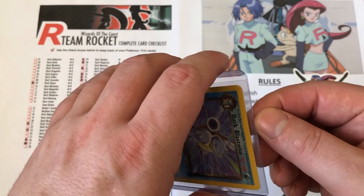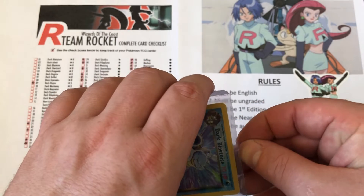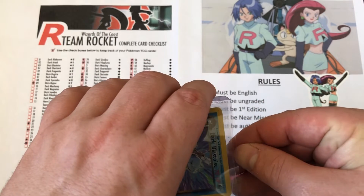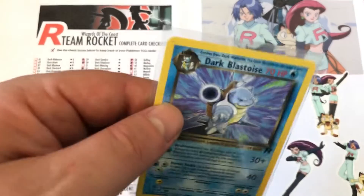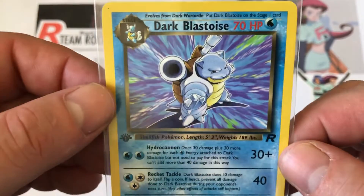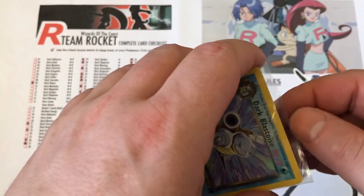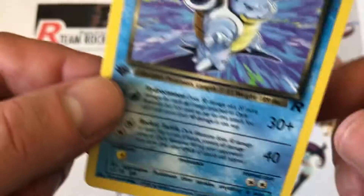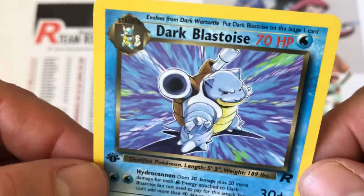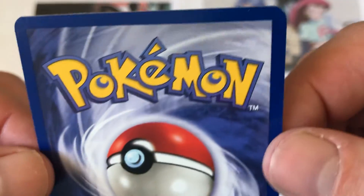Let's go ahead and take it out of the package. This card was $82, so it is a very expensive card. I'm carefully going to take it out of the packaging — these cards are getting ridiculously expensive now. I'm really praying it's in good condition. I'm actually going to take it out of the sleeve because the bottom of the sleeve was not good. That corner is great — I'll just take that dust off. Dark Blastoise — how cool is that, guys?